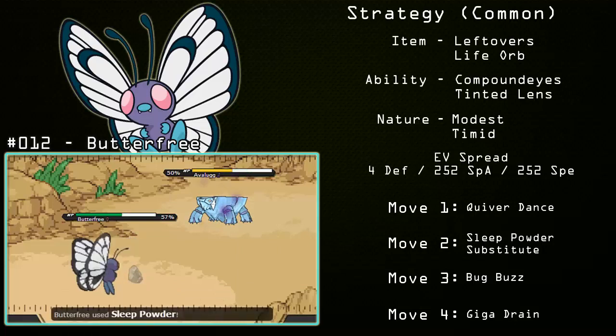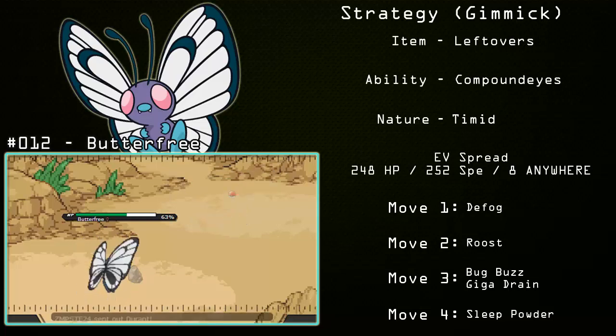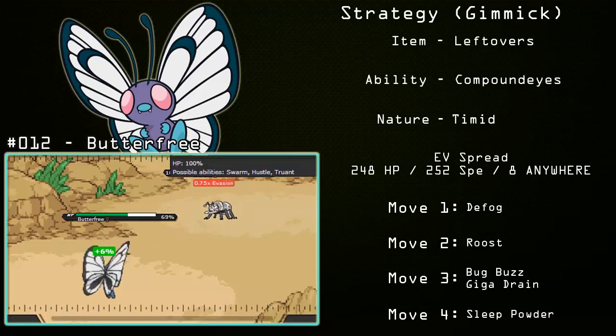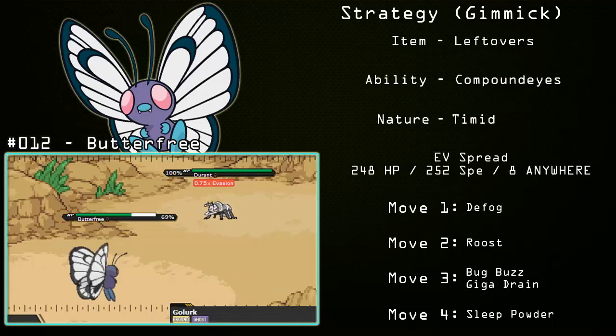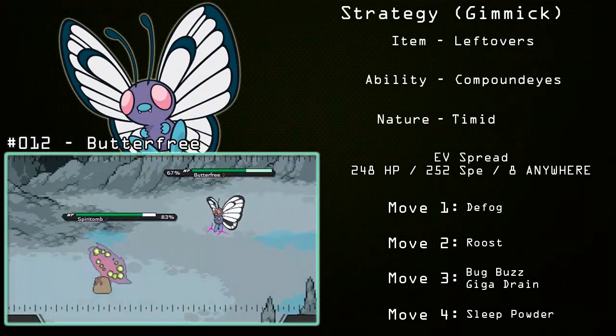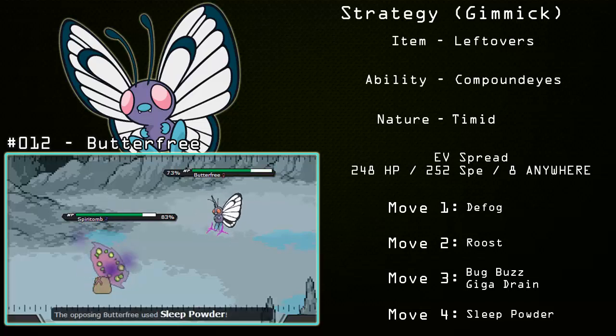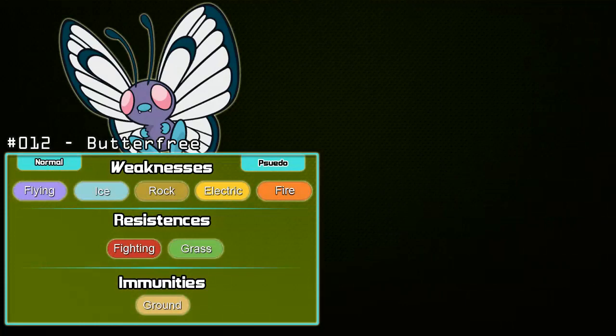This is why it's NU. When using this set, you need to come in when you know you can. I also have a gimmick set: Leftovers with Compound Eyes, a Timid nature, 248 HP for that odd number for Stealth Rocks, 252 Speed, and 8 EVs anywhere else. The moves are Defog, Roost, and then Bug Buzz or Giga Drain, with the fourth move being Sleep Powder. The whole point is Defog — Butterfree is one of the only Pokemon with Compound Eyes Sleep Powder that can also Defog. Note that Bravillion does not have access to Defog, so Butterfree is your way to go on that route.